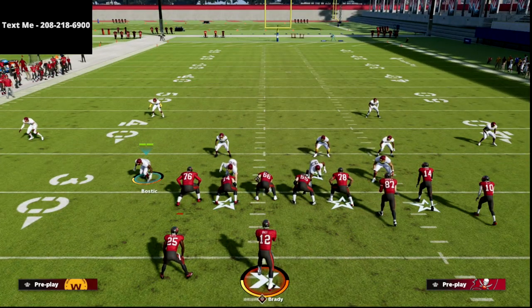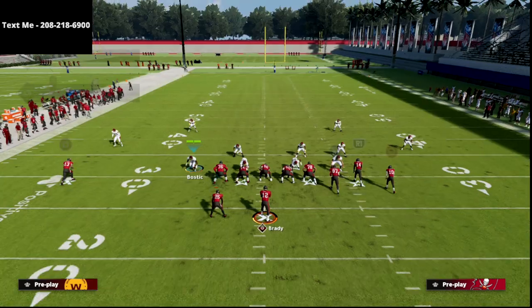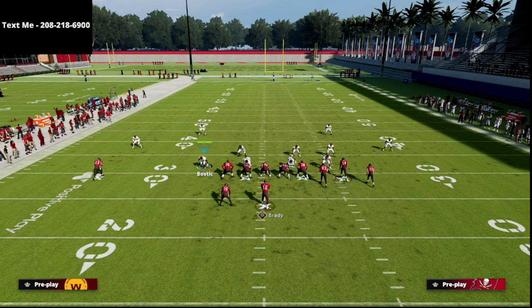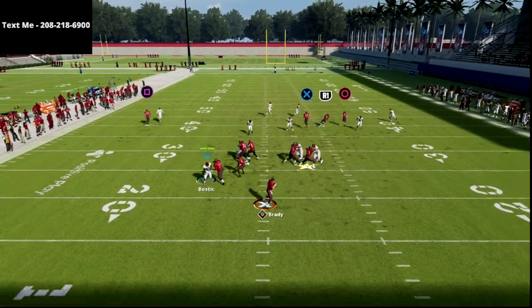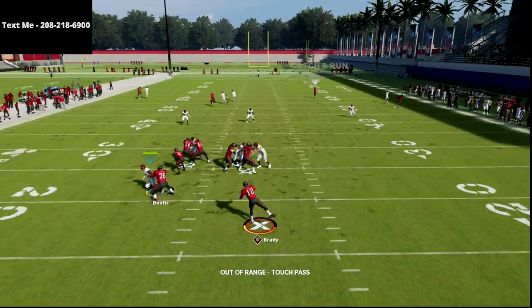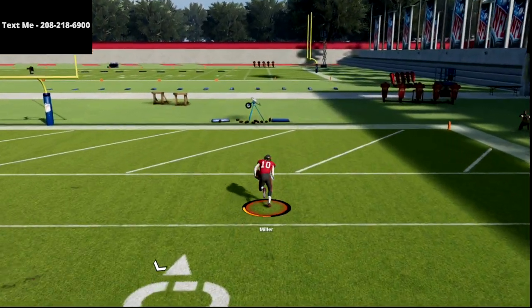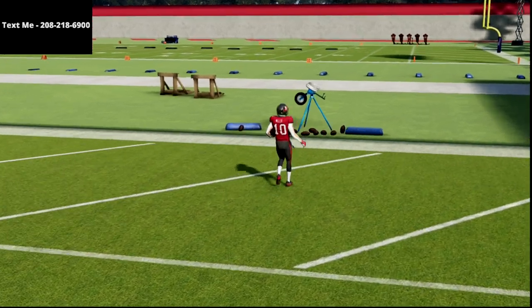Against cover four quarters, all I do is put Chris Godwin on a corner route, and you're going to see that the circle receiver gets completely open — there's nobody near him. It's an easy one-play score.